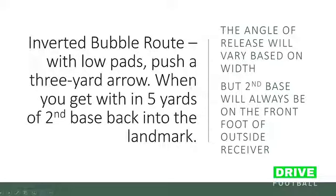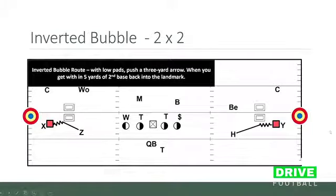In the inverted bubble, with pad levels low, we push to a three-yard arrow, and when we get within five yards of second base, we back into the landmark. The angle of the release will always vary based on your width, but second base will always be at the front foot of the outside receiver.